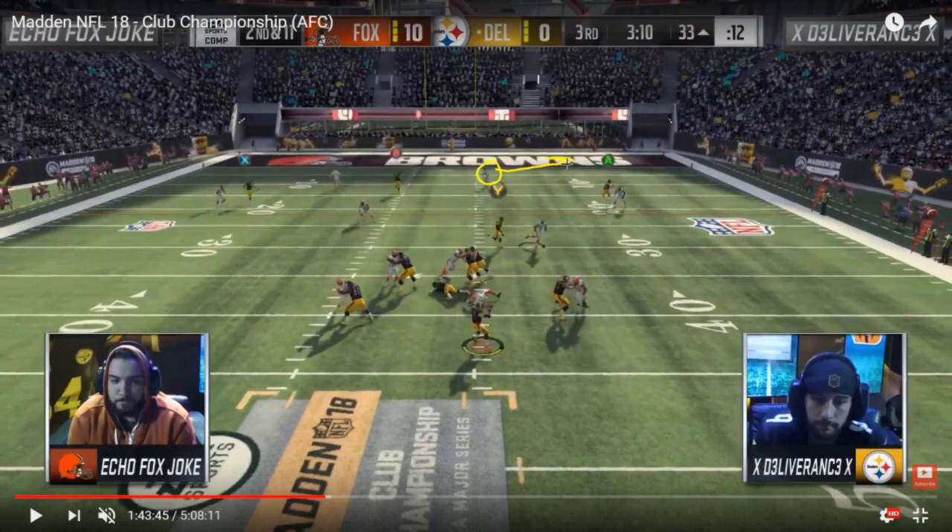But Deliverance doesn't go with that. You see Joke underneath usering the drag route, and Deliverance actually went with a route combo that attacks Tampa 2 very well generally — an outside fade route down the sideline and an inside streak. Usually this puts a lot of stress on the free safety on the left side in the deep half, because he has to choose: widen out to guard the X fade down the sideline, or stay skinny to jump the seam route. But because Joke went with the middle third, that seam route isn't available — Deliverance can't throw that B streak down the left hash mark.